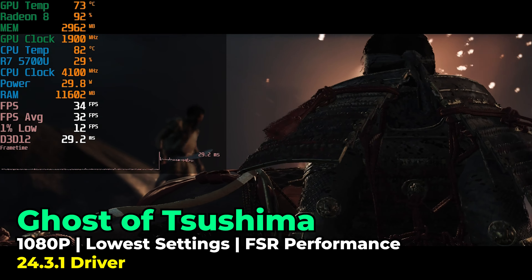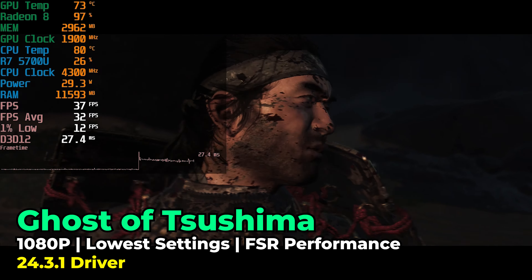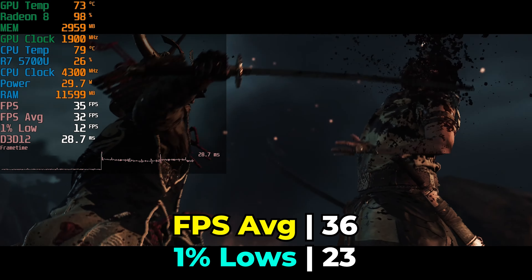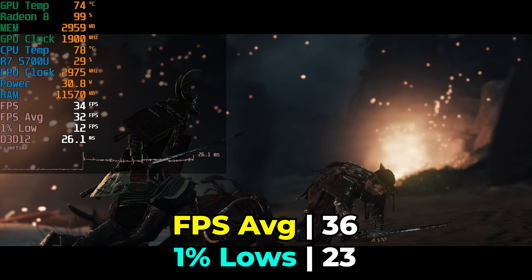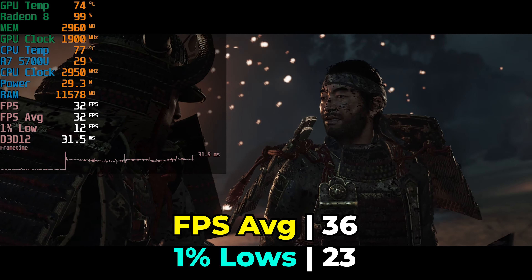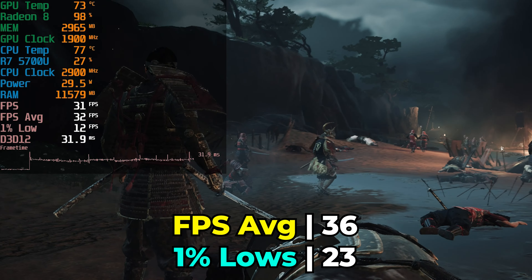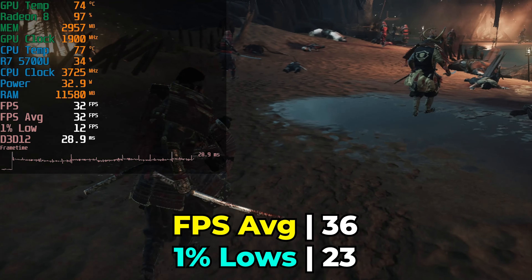Today we're taking a look at Ghost of Tsushima running on the AMD Ryzen 7 5700U. This chip is in the B-Link Surf 5 Pro. This brand new PC title is running with the lowest in-game graphics settings and we are using FSR at the Performance Preset.